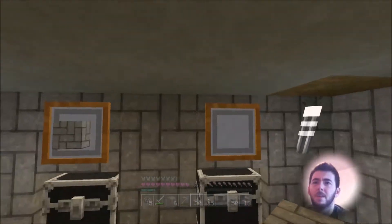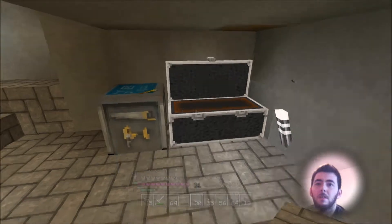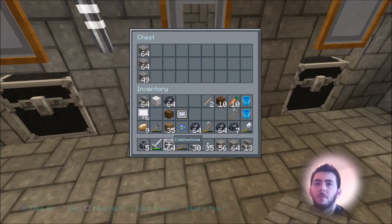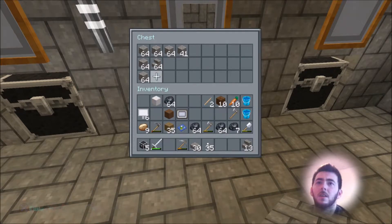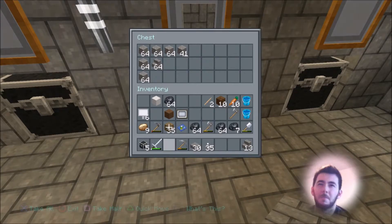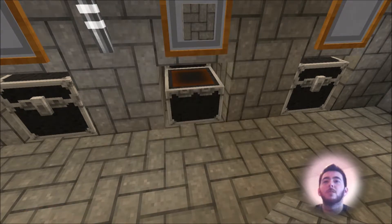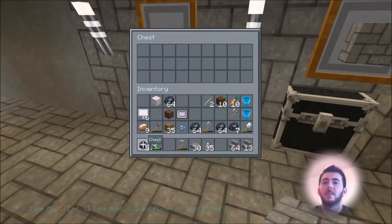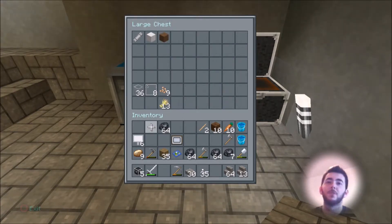Sorry, was I off camera there for a lot of the time? Alright, I'll start putting some of the cobblestone in here because there's so much of this freaking stuff everywhere in my house, it's overflowing. Okay so we are going to be strip mining now — should we go strip mining? I don't know, I don't feel like going strip mining. So I killed innocent sheep for nothing.